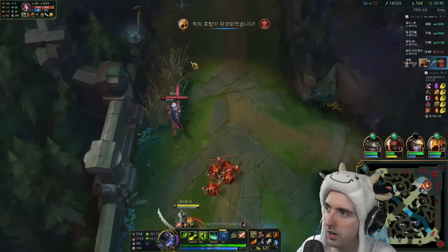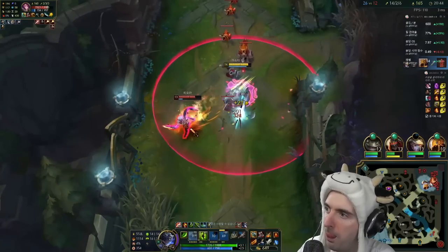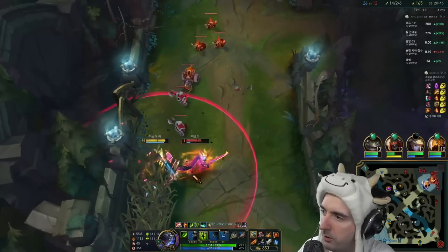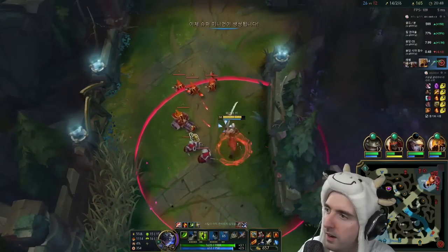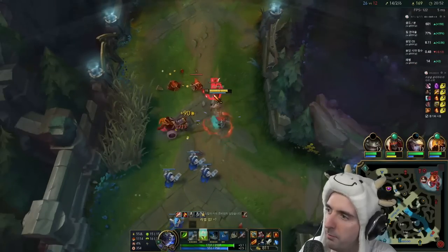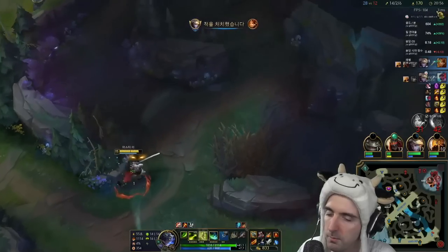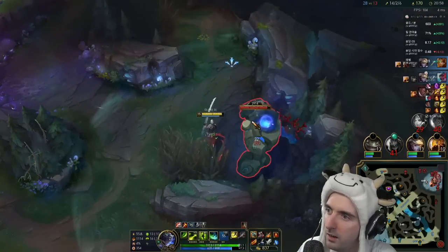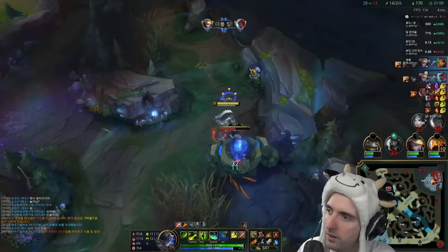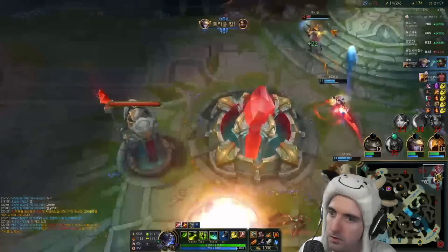I'm just going to go chase Fiora down. I could also get Baron. She used her ultimate on me and then just outran me. I'm going to come over here and make sure she's not doing the blue buff. She kind of juked me a little too — she's going to be able to go back and help her team defend.